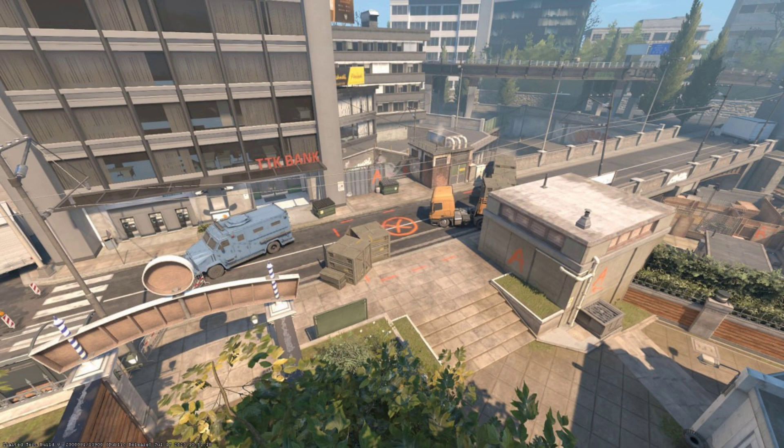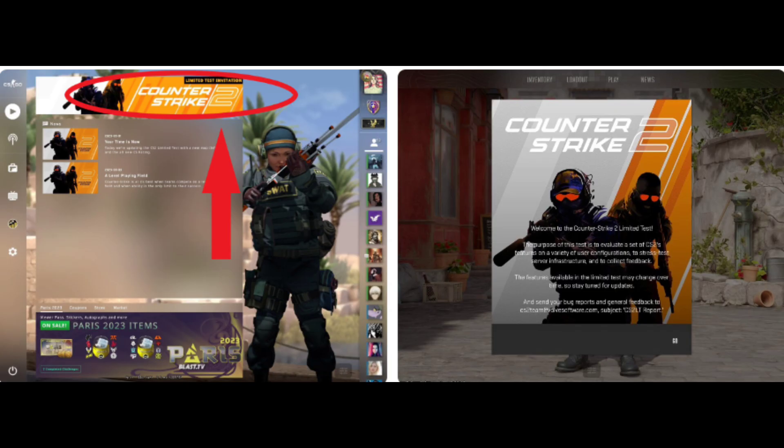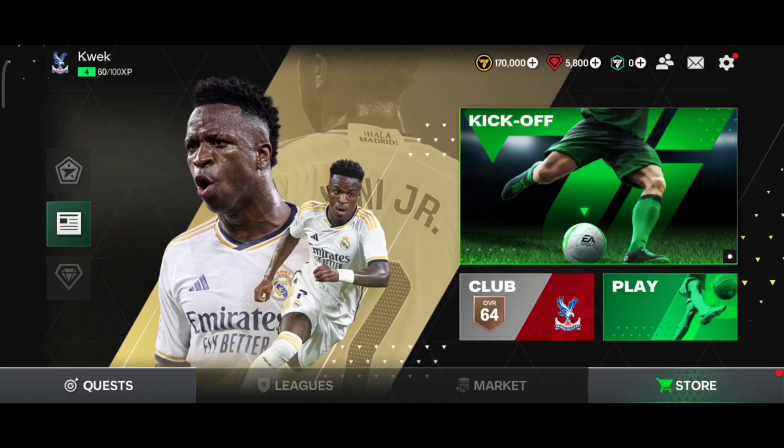Now, how to tell if you got access to CS2. In order to know if you got the CS2 invite, you must first launch CS:GO — you can restart Steam beforehand just in case. When you start the game, the main menu will open. Look in the upper left corner. The screenshot shows what an invite looks like in CS2 within the CS:GO menu. This and only this will help you understand whether you have access to the CS2 beta.